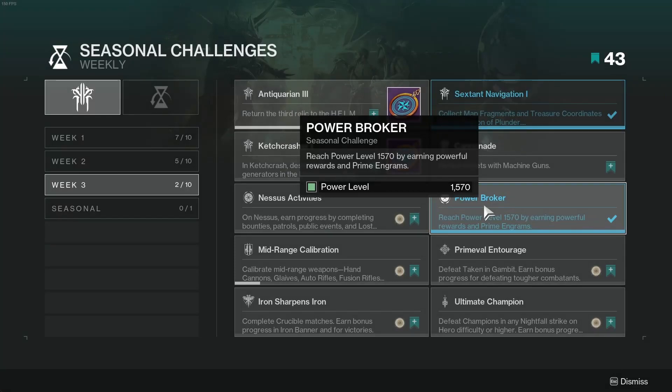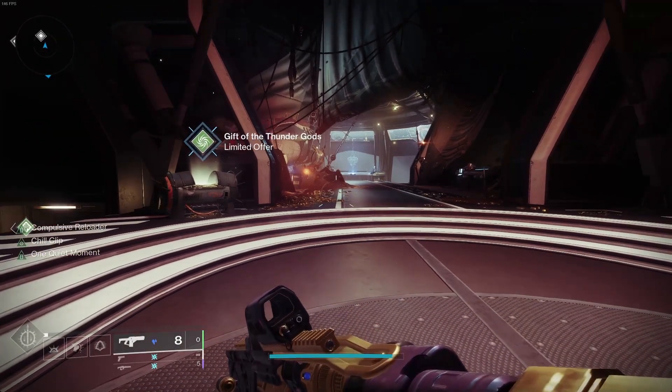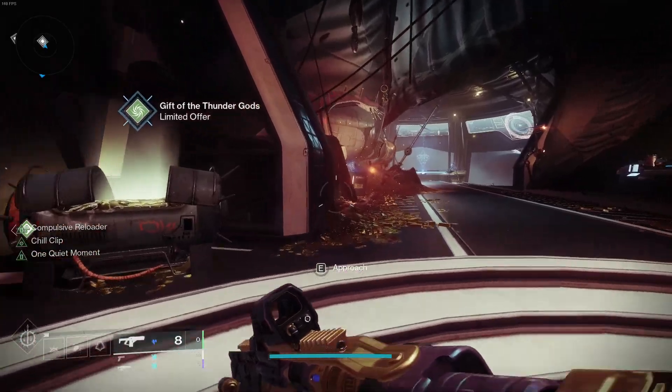Challenge number 6 is Power Broker: reach power level 1570 by earning powerful rewards and Prime Engrams. This is really easy this season. You can just head to the helm and claim your gift to the Thunder Gods, which gives you free instant level 1570 gear.